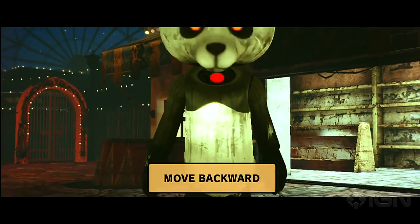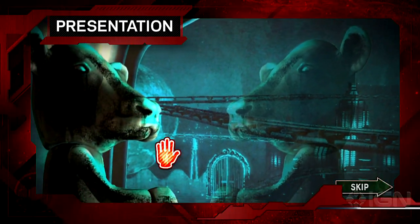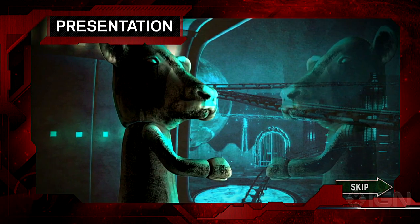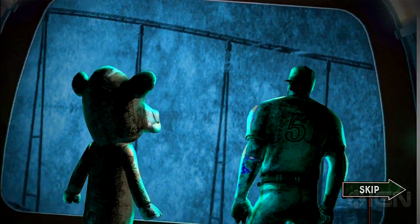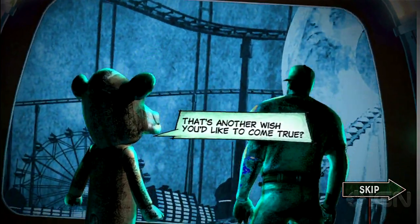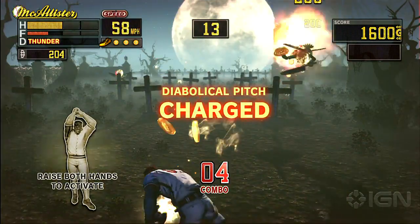Grasshopper Manufacturer's first Kinect game is out of its mind. It's just too bad that's the best thing it has going for it. Don't worry about the story in Diabolical Pitch. There's something about a space cow helping a pitcher achieve his dreams or something, but it's really just an excuse to throw balls and stuff.